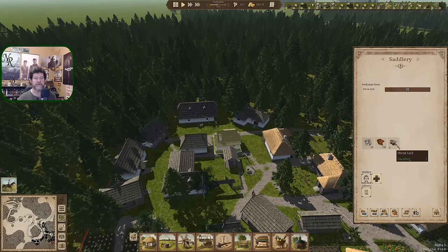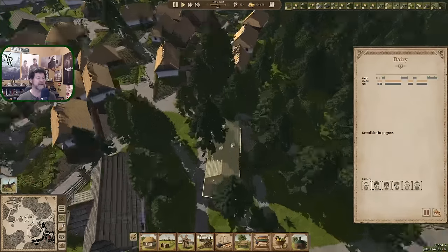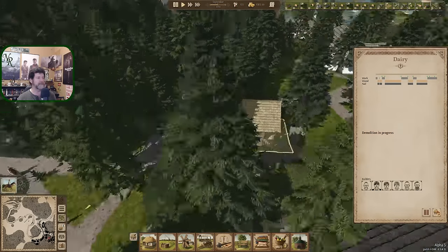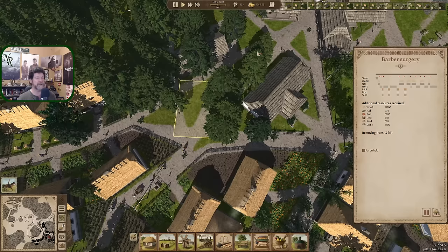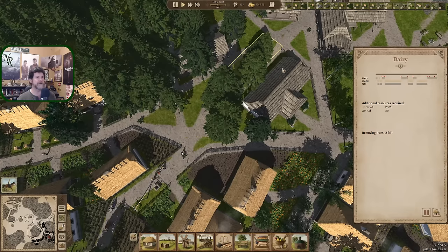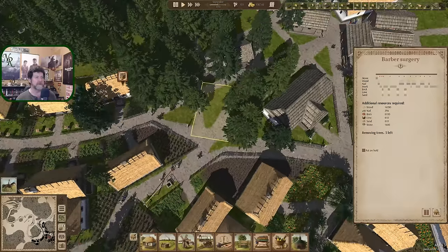We got the saddlery going again. First job is to take down the dairy — we just put that up, now we're taking it down — because it wasn't working for where I wanted to set the barber surgery. I realigned the buildings: the new dairy right up against the back of the school, and the barber surgery against that, with no walkways in between, making a real block.